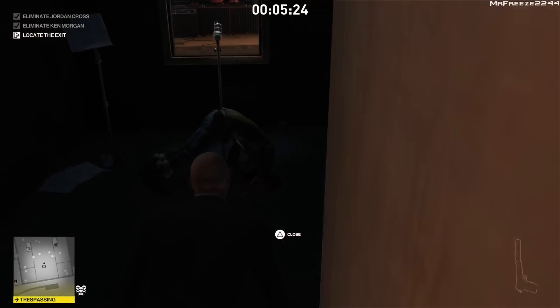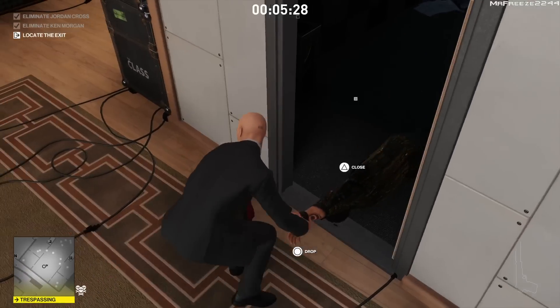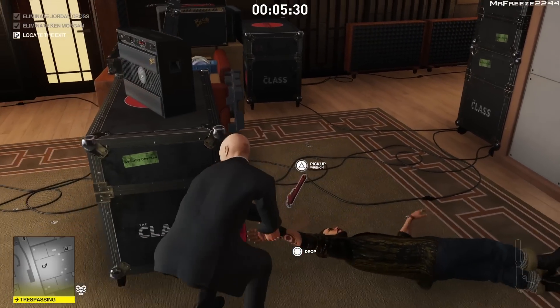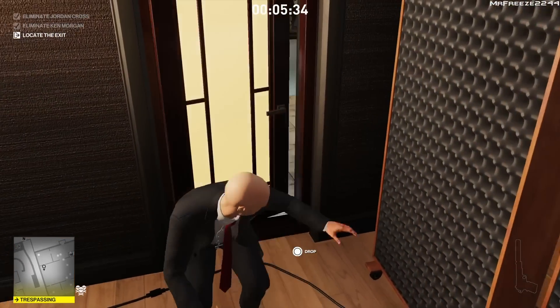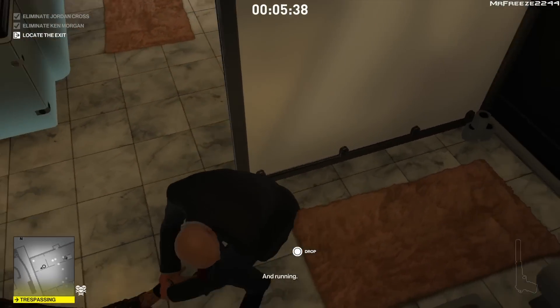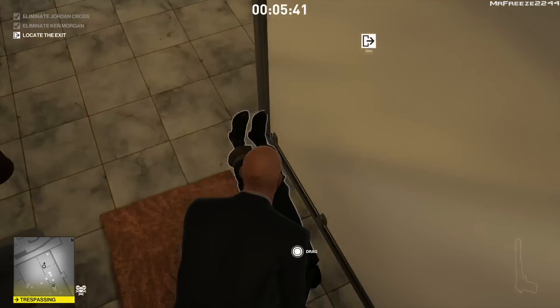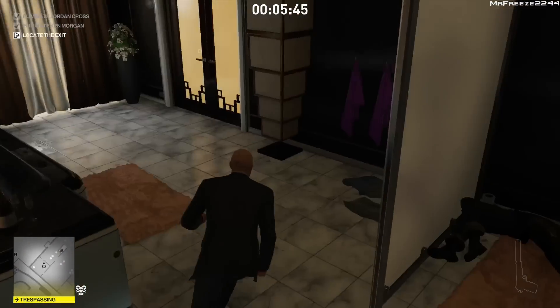We go ahead and hide Jordan Cross's body by dragging it into the bathroom. After about a minute or two, some people come in to investigate the sound booth and will find his body there. We wait for the two people who come into the bathroom to leave, then hide Jordan Cross's body in the corner, tucking him well in there so he's nice and safe.